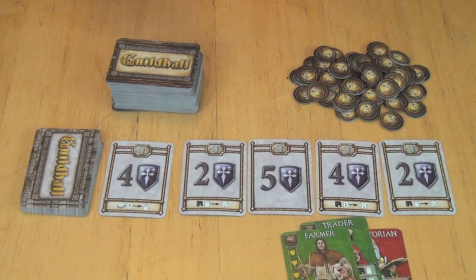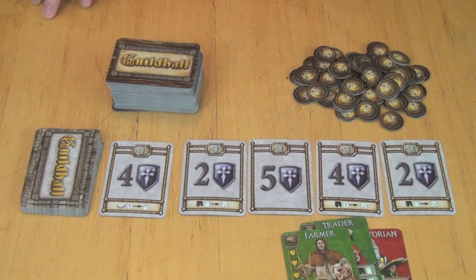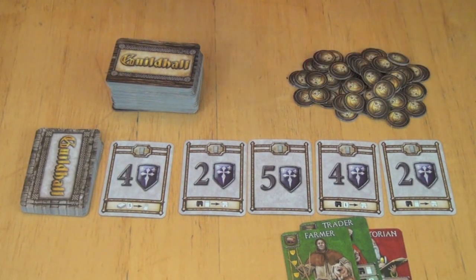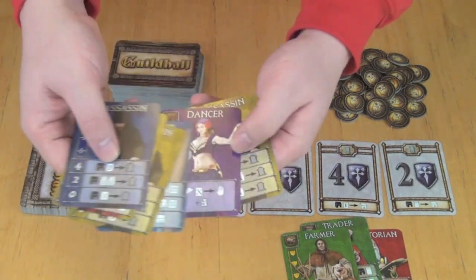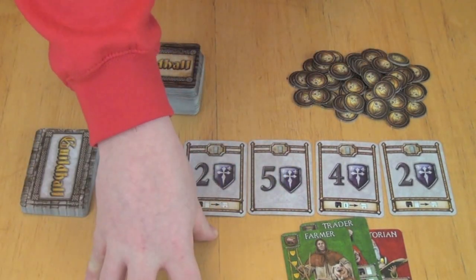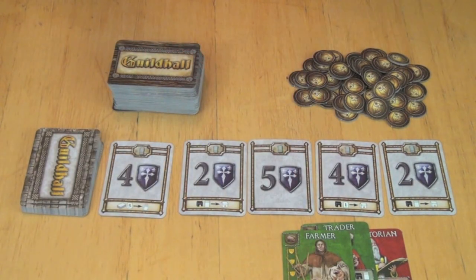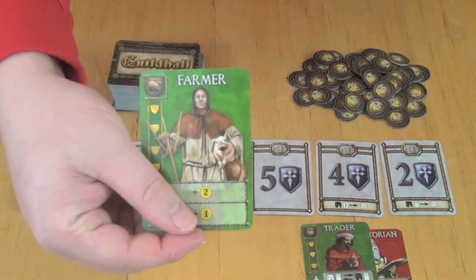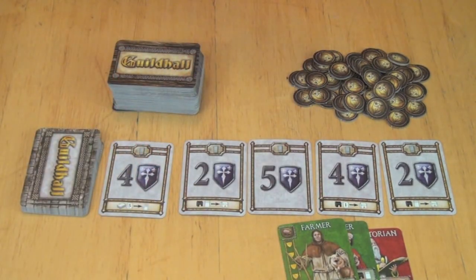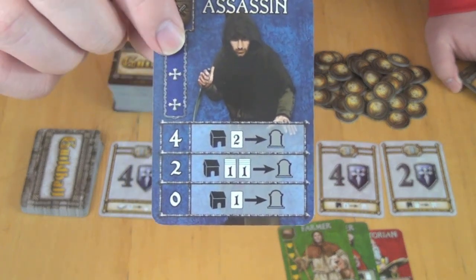On your turn, you're going to be able to play cards, buy victory point cards, or discard and draw cards — those are the three possible actions, and you get two actions per turn. The way these cards work is you're going to play one that doesn't match anything in terms of profession or color currently in your Guildhall. So I can't play another green farmer now that I already have a farmer in my Guildhall.